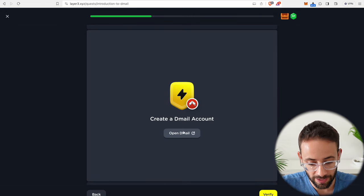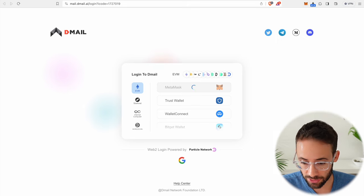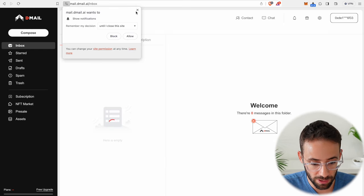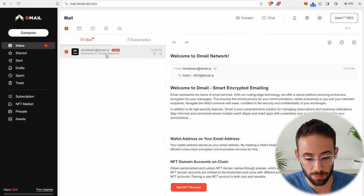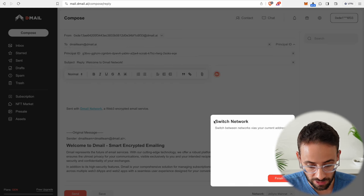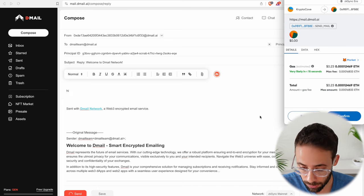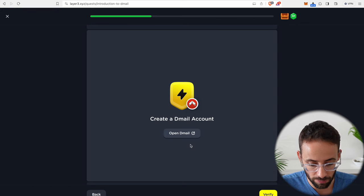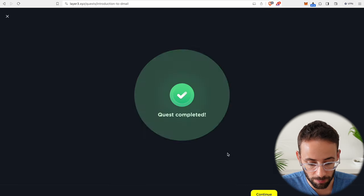To complete D-mail, click through some of the information, open up the application and connect your wallet. Once you connect your wallet it's going to ask you to sign a transaction to log in. You're supposed to send a D-mail to somebody else, but if you don't have anybody to send something to, when you log in for the first time you have a welcome email. What you can do to complete the quest is just hit the reply button, click through the little tutorial things, and send a reply to the D-mail team. Every time you send an on-chain email through this application you have to pay a small gas fee. Send that, wait a couple seconds for it to go through, go back over here, and verify that we have now sent a message on the D-mail application. Quest completed.